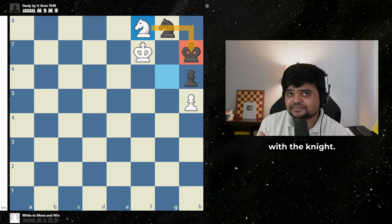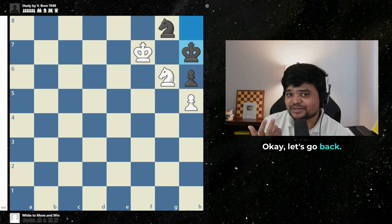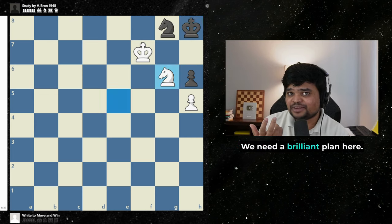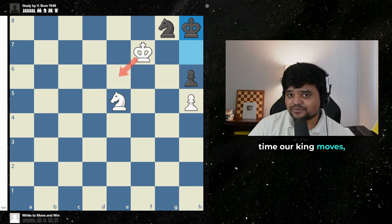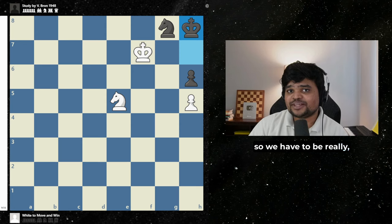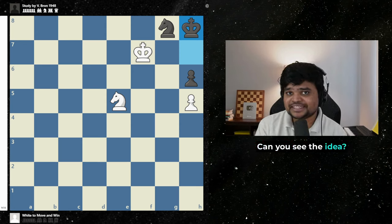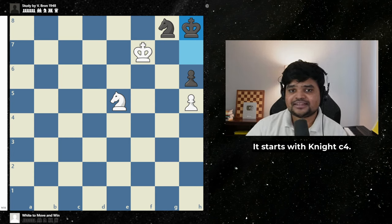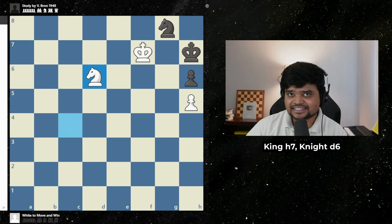So what can we waste a move with? We need a brilliant plan here. We wish our king could move, but the problem is the moment our king moves, black can move their king out as well. So we have to be really creative here to win the game. The idea starts with knight c4. Where's the knight going? King h7, knight d6.